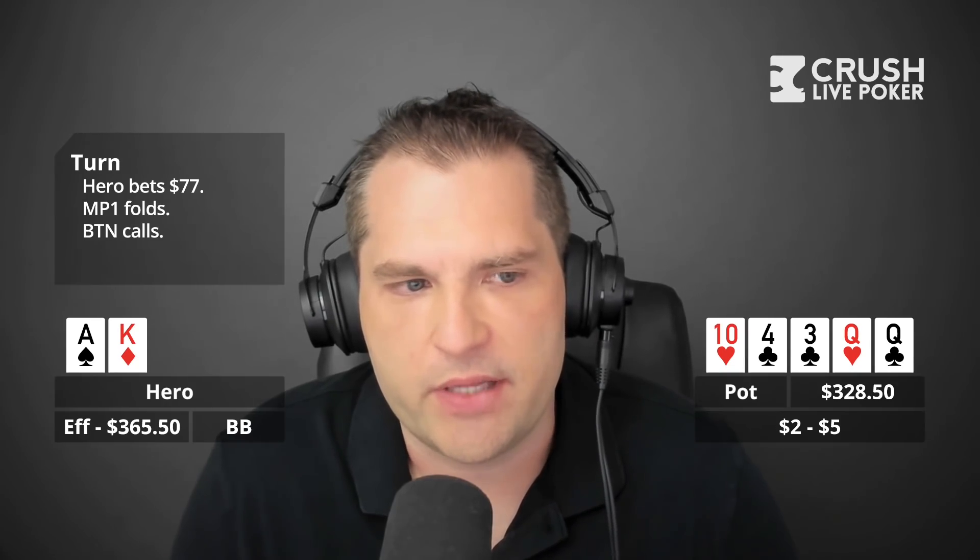The river brings the queen of clubs — so the front-door clubs come in and the queen pairs. The board is 10 of hearts, four of clubs, three of clubs, turn queen of hearts, river queen of clubs. This is not a bluff card for you. I would definitely check. The question is if you're going to face a large bet here — based on the info given, it seems like you'd discount flushes since you think he would have bet those off on the flop. I checked, and the button almost snapped moves all in for my remaining 365.